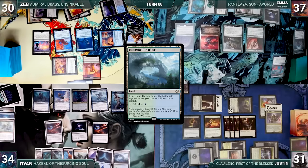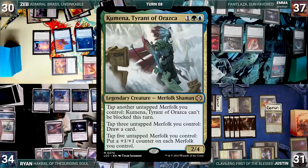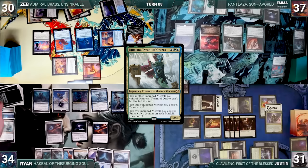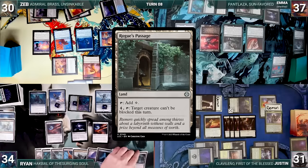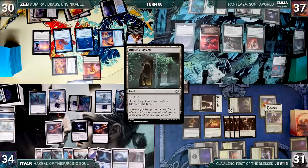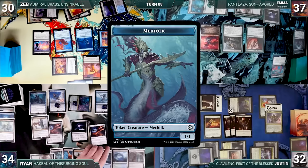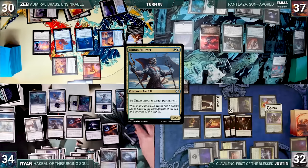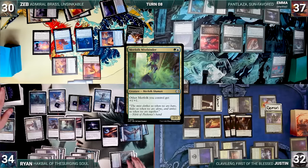Ryan draws and plays a Hinterland Harbor, then moves to combat — each of his Merfolk trigger through Hawkball. He reveals Path of Ancestry into hand, reveals Kumena Tyrant of Orazca twice, leaving it on top and giving his creatures counters. He attacks Justin with Hawkball; it triggers and Ryan puts a Rogue's Passage onto the battlefield. Justin blocks with a Vampire and gains a life. In his second main phase, Ryan casts Kumena from the top of his library through Emperor Mihail II, creating Merfolk, then casts Kiora's Follower through Mihail creating another Merfolk. Ryan taps 3 Merfolk to activate Kumena, drawing a card, then casts Merfolk Mistbinder. Ryan passes.